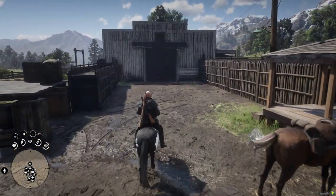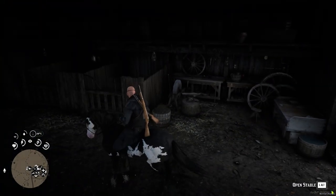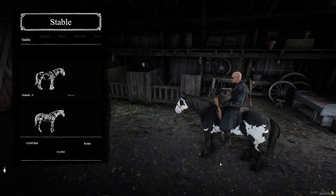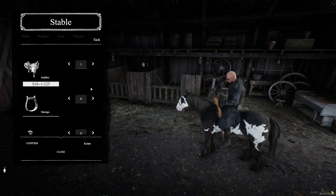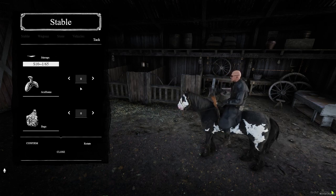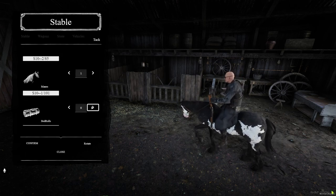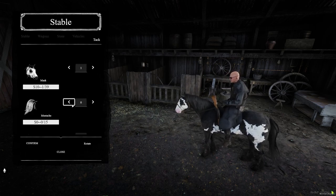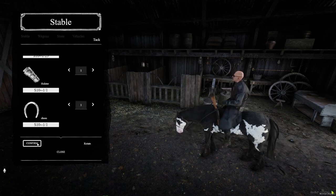So let's go back into the stable to have a look at the tack you can buy. Let's open up the menu again. So you can buy your saddles, you can buy your lanterns, etc. So let's go into the tack. You've got your cloth — let's buy a cloth, let's buy a saddle. Let's just get one of everything. Then horns, bags, tails, mane, bedrolls, lantern, mask, moustache — I don't know about that — bridles, holster. Let's go with horseshoes. Let's go Confirm.